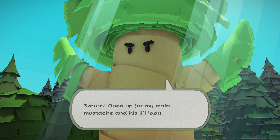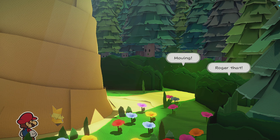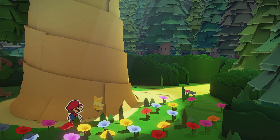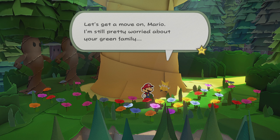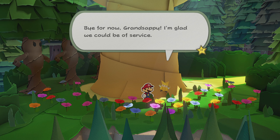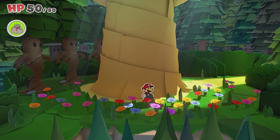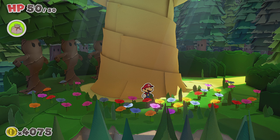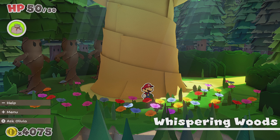I was not expecting that. Looking good, Grand Sappy — I'm so happy for you. Now that's what I'm talking about. That Soul Seed was all it took — tightened up my timbers and put the funk back in my trunk. I'm young again. Shrubs, open up for my main mustache and his little lady here. They were people too. Great, now we can keep making our way back to Peach's Castle. Let's get a move on, Mario. I'm still pretty worried about your green family. Bye for now, Grand Sappy — I'm glad we could be of service. And with that, we have saved the forest. So thank you guys very much for watching. I hope you liked it. Later, everybody.